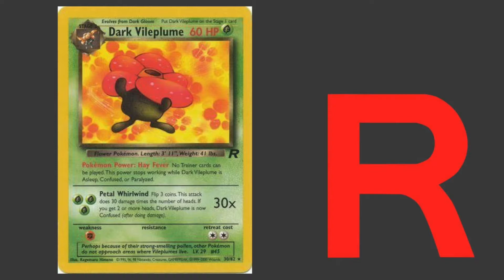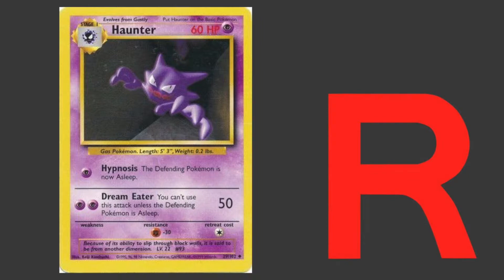At the time, some decks ran both of these — the control decks that would run these to limit what you could do on your turn, and would use things like Energy Removal and Super Energy Removal to keep you from doing anything really. But the Haunter does have Hypnosis for one Psychic Energy as a last-ditch effort to keep your opponent asleep so that you can keep pulling off those Dream Eater attacks.